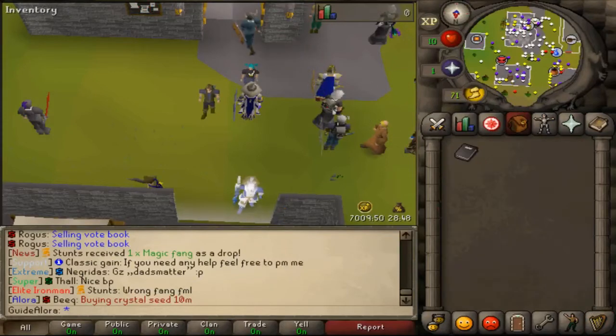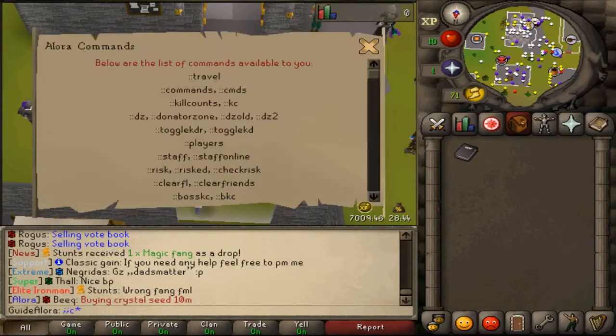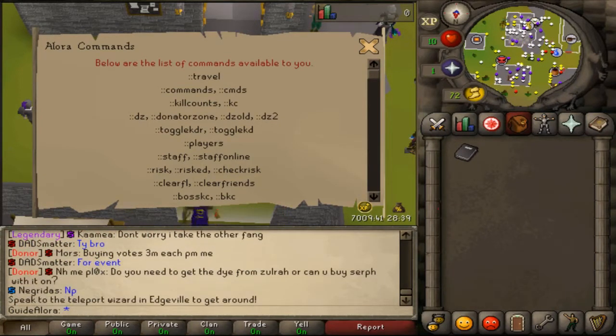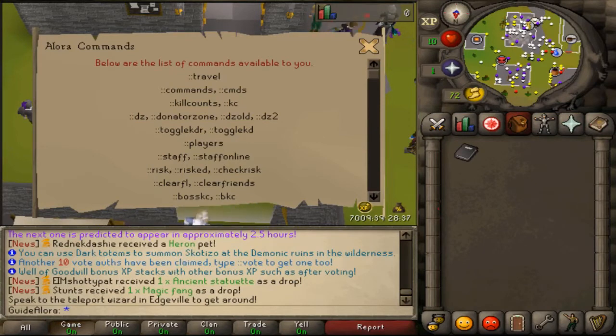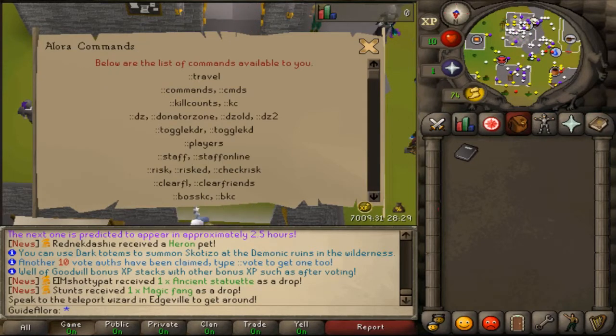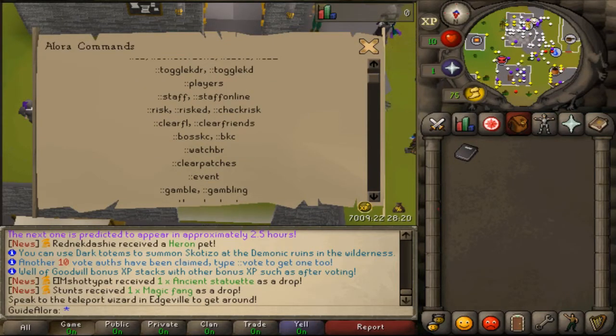We also have a commands list — you can type it in chat. For example: 'travel' to speak to the Teleport Wizard in Edgeville to get around, 'killcount' to check your kill count, and 'dz' for the donator zone. You can also type the amount of players online, though it's not really accurate, and type 'staff' to show which staff members are online.